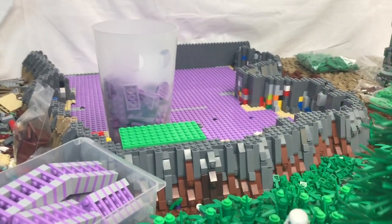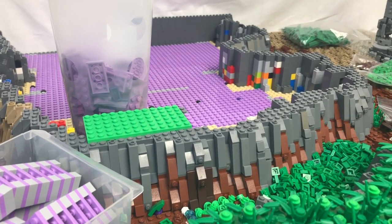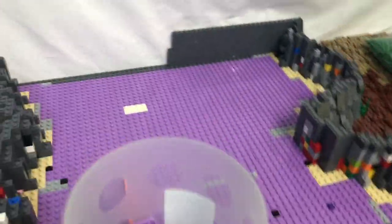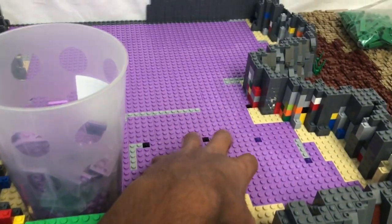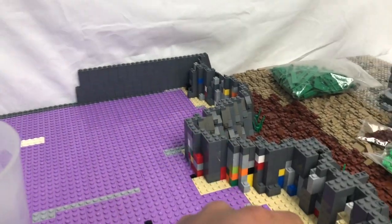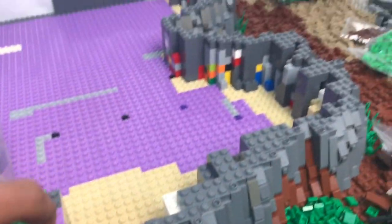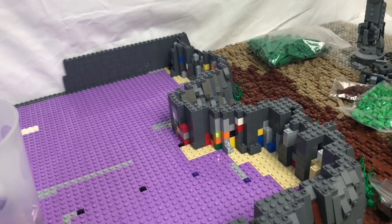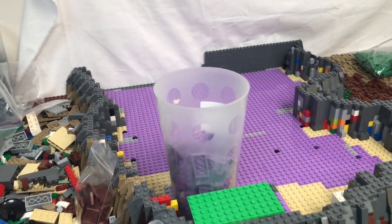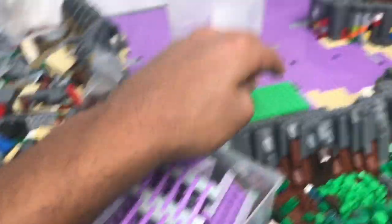Hey guys, so I just spent about two hours working, but I didn't really get much done that you guys can visibly see. Basically, I cleared out all the pieces I had in the rock work area, then I put plates down on the entire bottom part. I also started the wall back there for the border, and I also started filling in a bit more of the rock work. I also built a bunch of supports that I'm going to need to support the plates.